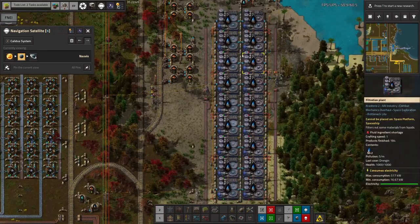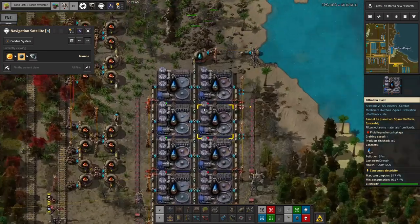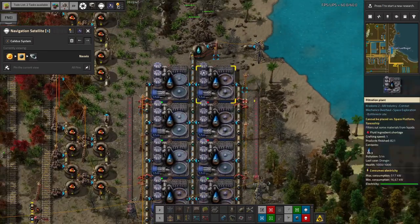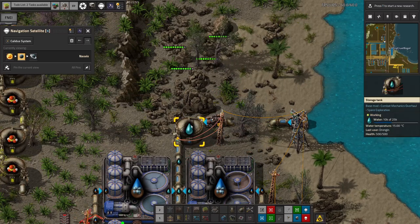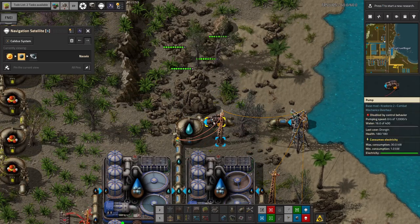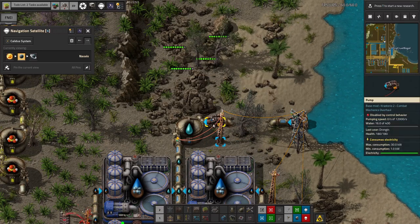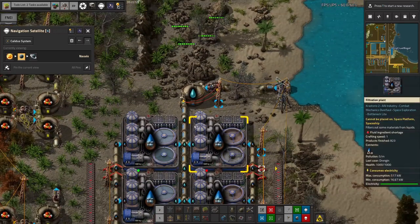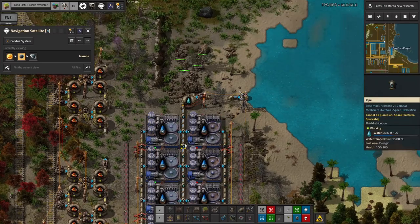There are also pipes bringing sulfuric acid over for this stage and anywhere else needed. Water is brought in similarly — there's a lake nearby so we're pulling water up. We're taking away the dirty water and passing it through a water purification/filtration plant, turning it back into clean water. A tank is connected to a pump that only turns on when there's less than 10,000 water in the tank to top it up.